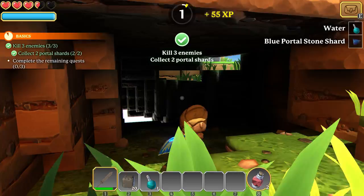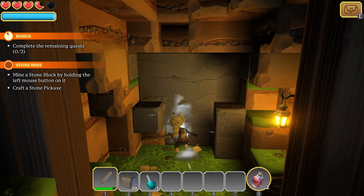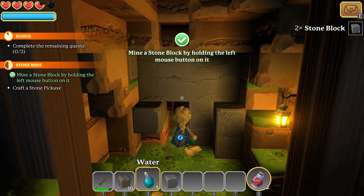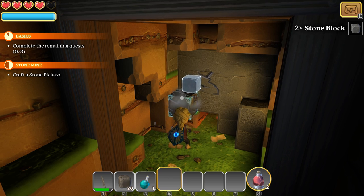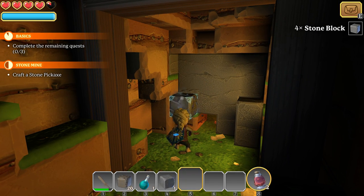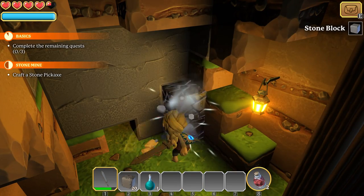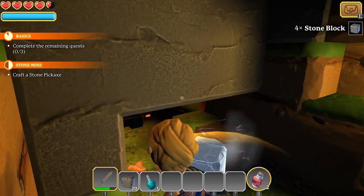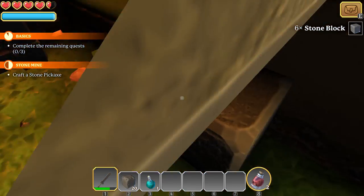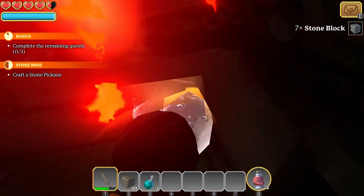Press right mouse button to exit lock-on. Let's get these last slimes — I'm just going to brute force it without dodging. If you fall off the edge of the world, you will die. Now we're in the mines. Mining with a pickaxe is much faster — you can also punch stone or whack it with your sword. Everything is pretty much destructible and collectible, including torches and other decorative items you can use to decorate your home.